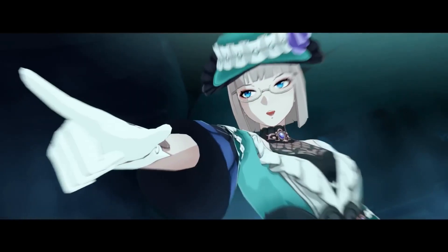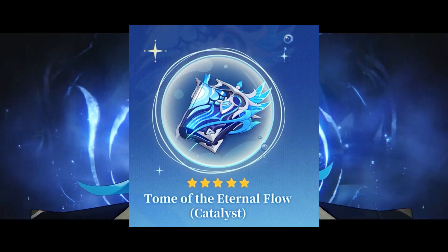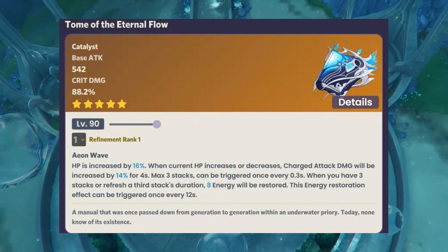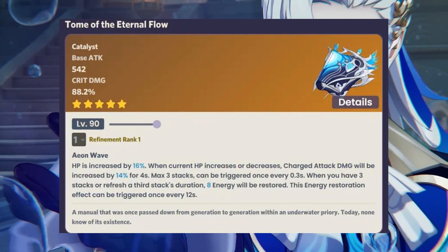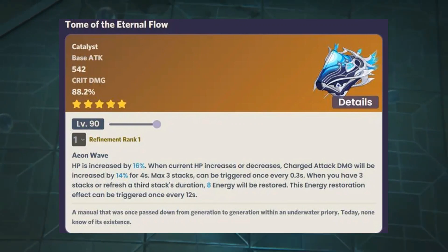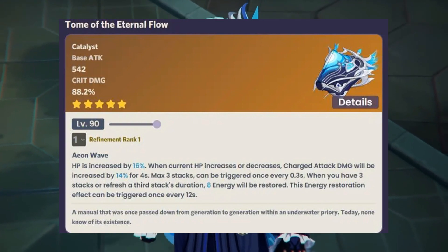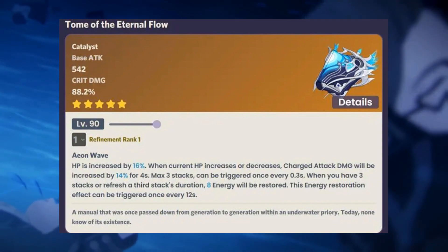First I will talk about the new 5-star signature weapon for Nouvellet, called Tome of Eternal Flow, which at level 90 will have 542 base attack with 88.2% crit damage. The weapon's passive at refinement rank 1: HP is increased by 16%, and when current HP increases or decreases, charge attack damage is increased by 14% for 4 seconds, with a maximum of 3 stacks. This effect can be triggered once every 0.3 seconds. When the character has 3 stacks or the third stack's duration refreshes, 8 energy will be restored, and the energy restoration effect can be triggered once every 12 seconds.